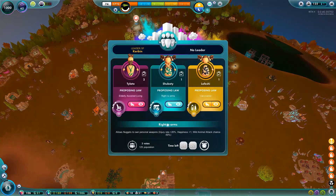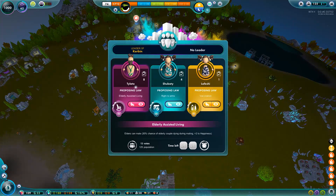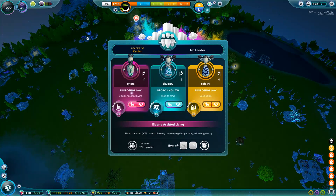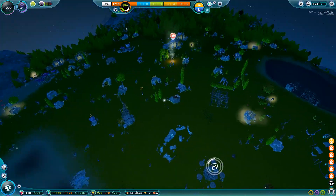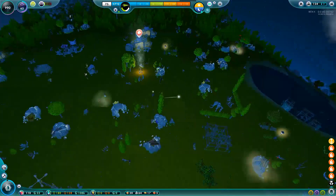Elderly assisted living, right to arms, and vaccination. Elderly assisted living is pretty useful — it helps expand the population and increases happiness. It does make it so that people can die faster, but in that age they want to have fun too, so we'll allow them to have that fun.